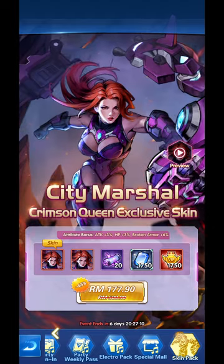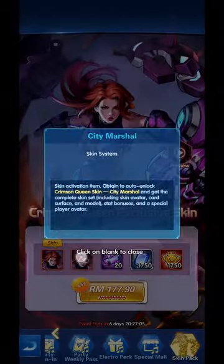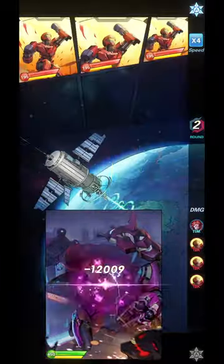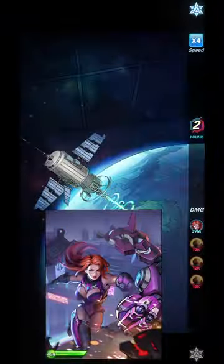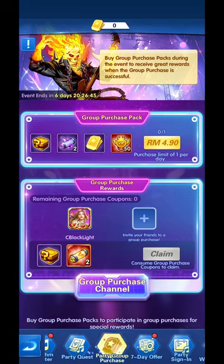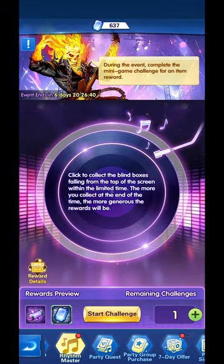The Crimson Queen exclusive skin - that's going to be the Bonnie skin. Nice, look at that skin - very, very cool. You can purchase the skin for your hero, which is available always in the game during different events. The skin will be out, or after the event you will still have a chance to get it.